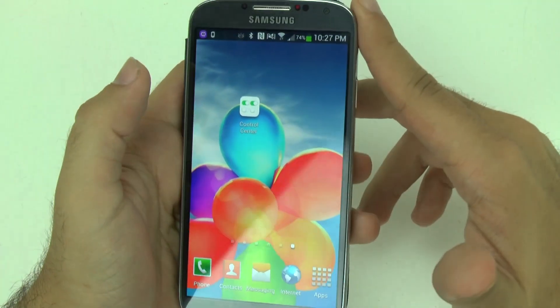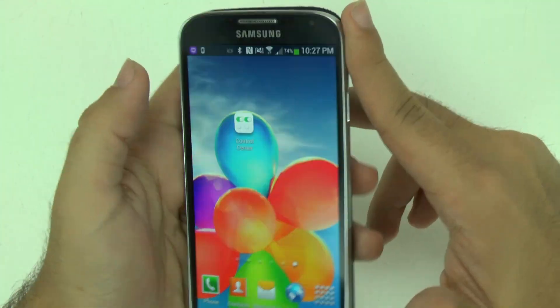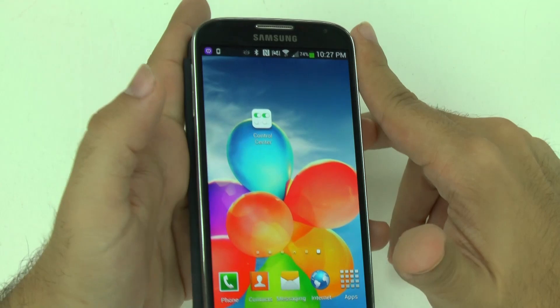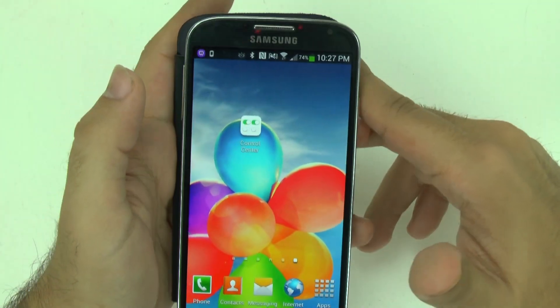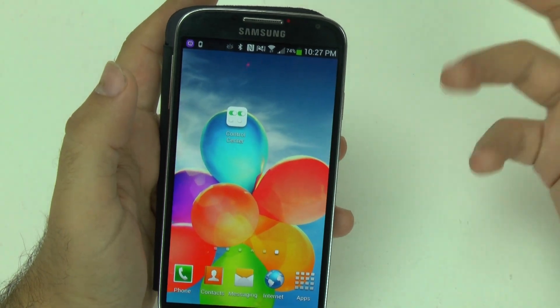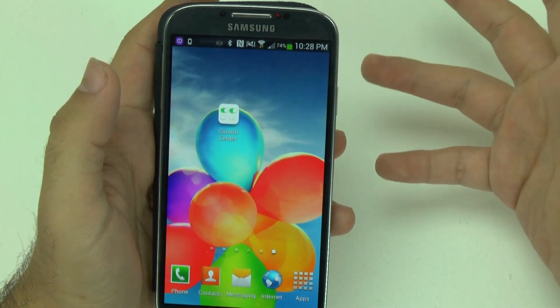If you notice, I also have the other iOS 7 feature, Parallax, where the wallpaper is moving around depending on how I rotate the screen. I thought this was really funny because it came out before iOS 7 did officially.